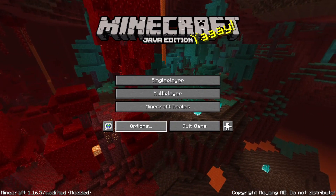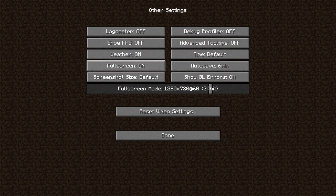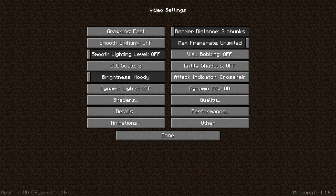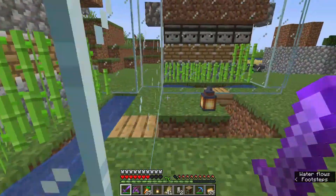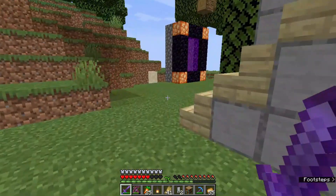First of all, make sure that you are in full screen mode — this is very important if you want to get more FPS. Also make sure that you are using OptiFine, or else you won't get these options. Now we are going to make some changes to our graphics settings, so follow me without skipping the video.